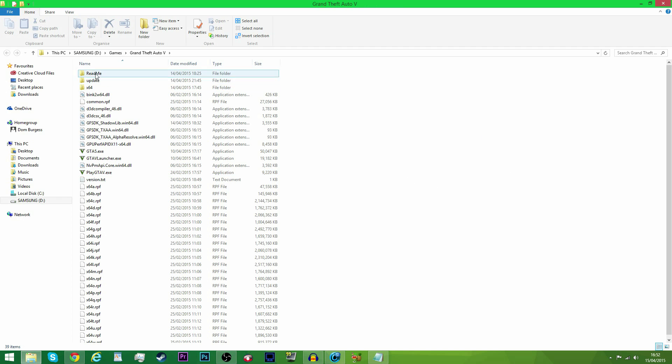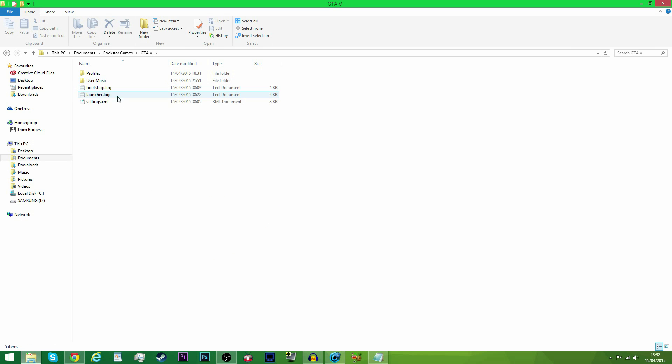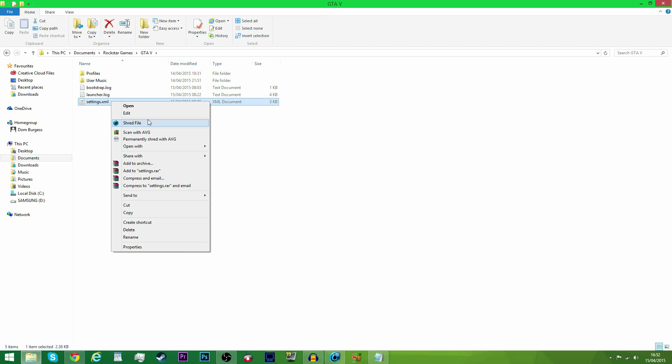First up, what you're going to do is open up your File Explorer and go to Documents. You're then going to go to Rockstar Games and then GTA 5. You will notice that there is a settings.xml file in there. Right click on this file, click 'Open with', and then open with WordPad or Notepad or whatever you have that displays text.